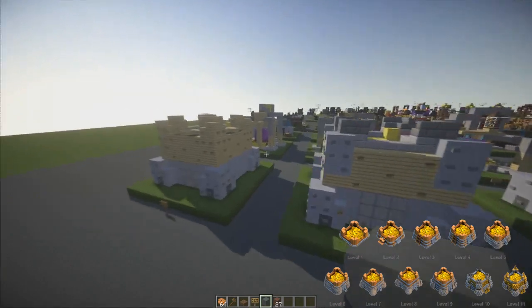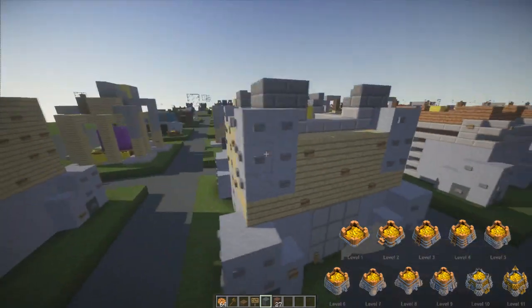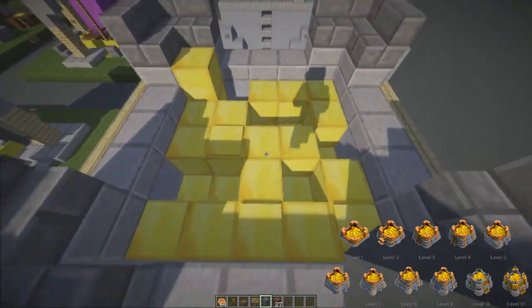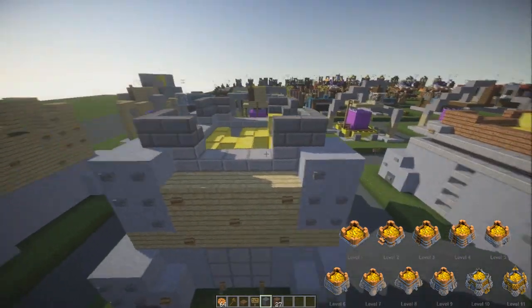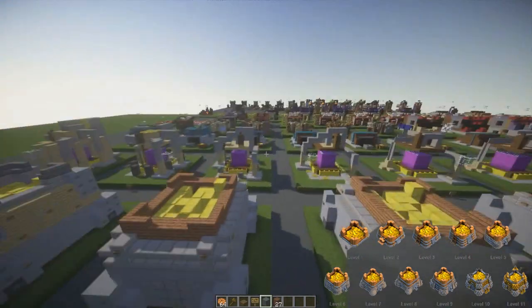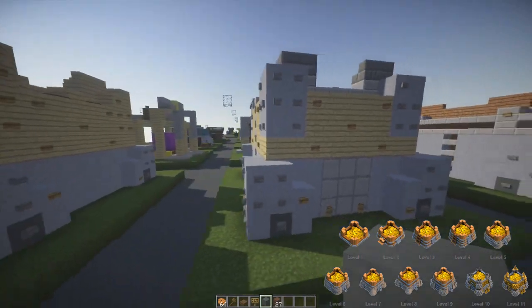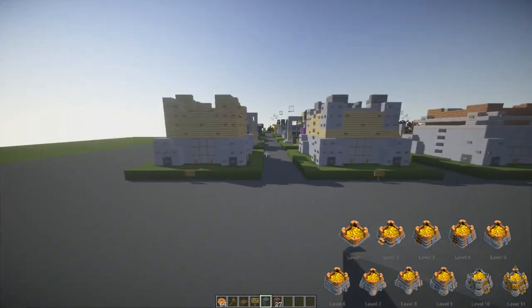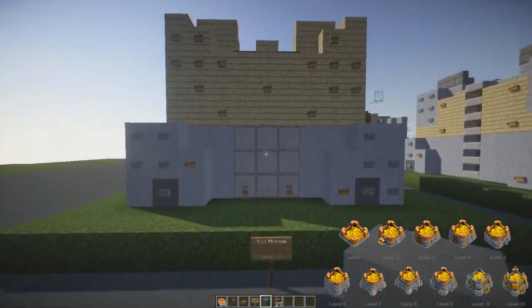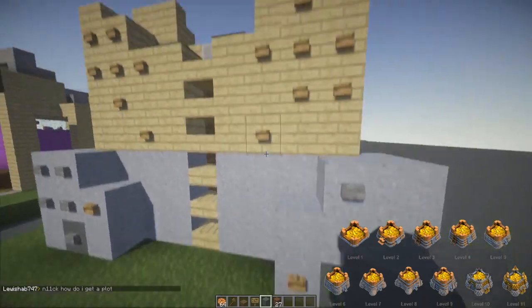Level ten adds gold into the mix — our gold is made out of birch wood because it looks fancier. Having gold on the outside as well would be too much gold, so this looks better in my opinion. This one has a ton of spikes. Level eleven is fully made out of gold — well, the top part is.